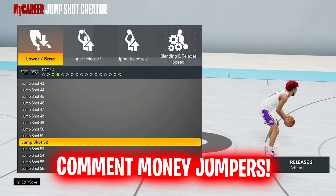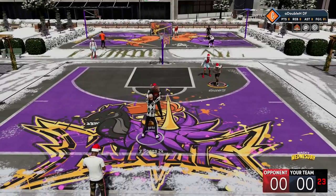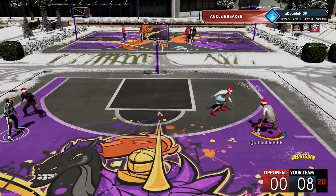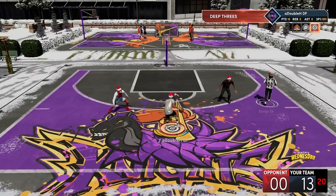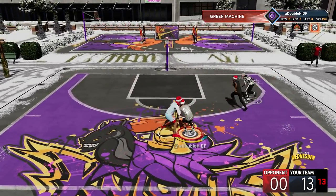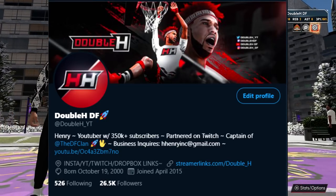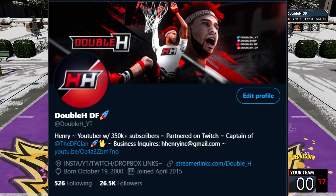Let's get on to the last part — the gameplay. Hopefully I helped you guys a lot today. I really went over everything: the settings, the badges, the takeovers, the jump shots. Here's some gameplay of my main jump shot — base Stephen Curry, Release 1 Dwayne Wade, Release 2 Dwayne Wade, 100% speed. Both these games I shot 100%. If you think I'm just taking clips out of context, you can watch my streams — I stream every single day on YouTube. Follow me on Twitter, turn those notifications on, and you'll get notified whenever I'm live.